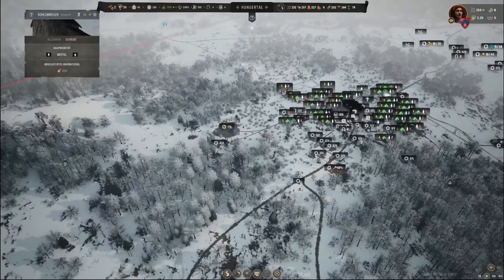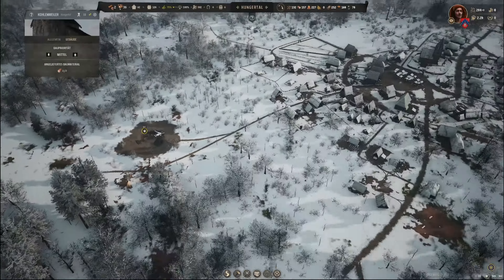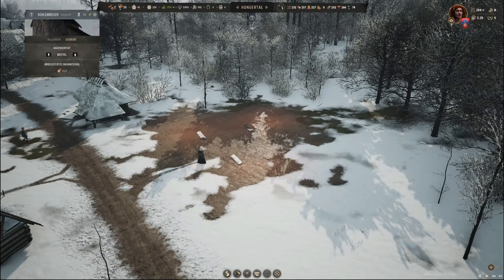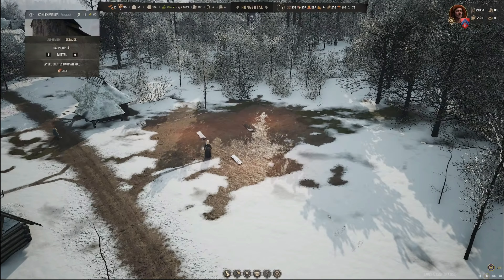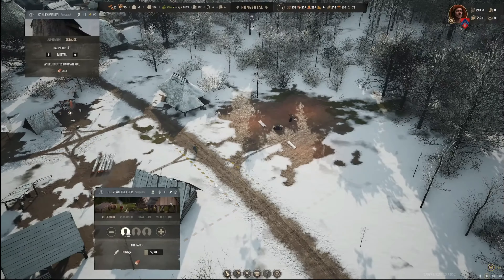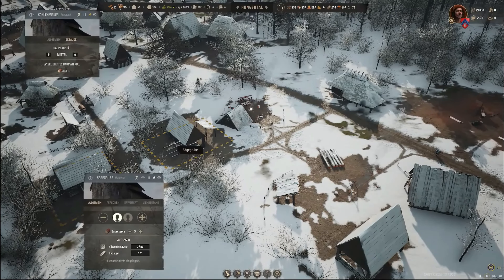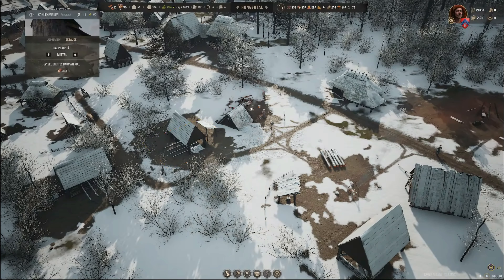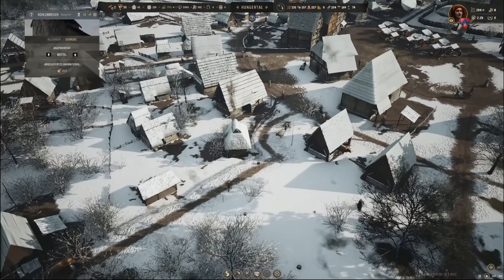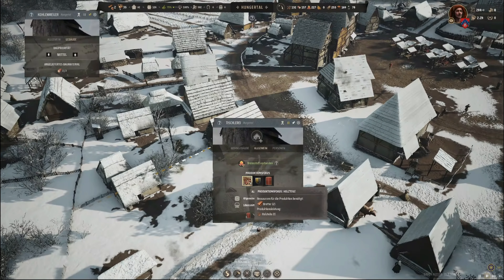Mal rauszoomen hier. Den Jäger hatten wir, ich glaube die Abbaugrube – da sind sie eigentlich nur so ein bisschen am Schaufeln. Egal, machen wir in der nächsten Folge. Jetzt schauen wir uns erstmal den Kohlemeiler an. Holzfällerlager ist nur einer drin, nur noch fünf Balken. Wir haben auch zwei Sägegruben mittlerweile und wir haben 13 Bretter. Das heißt, ich könnte eigentlich mal anfangen, die Hofstelle hier Holzteile bauen zu lassen.